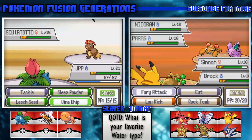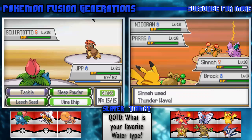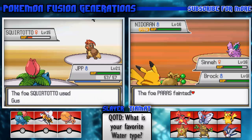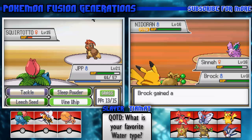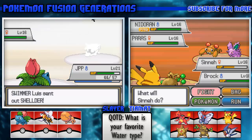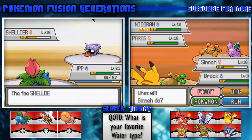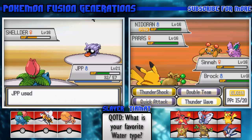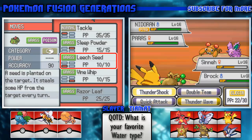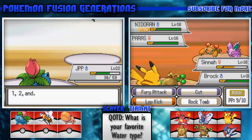Thunder Wave! That Nidoran ran. Hold up - I'm in the gym taking on the gym trainers and they have a Missingno with a Pidgeotto? Wait - they have a Missingno and a Pidgeotto? Yes. Wait, three things together? What?